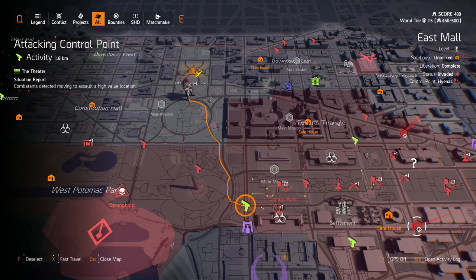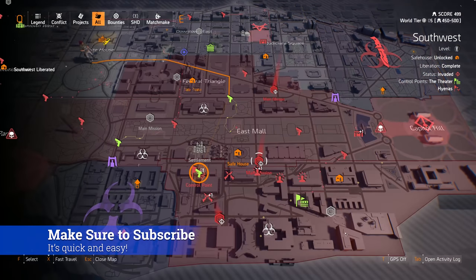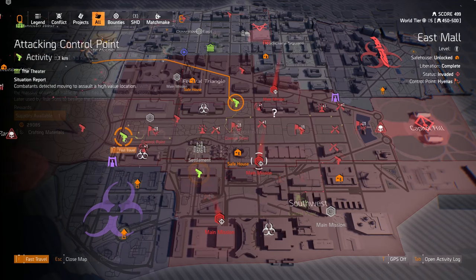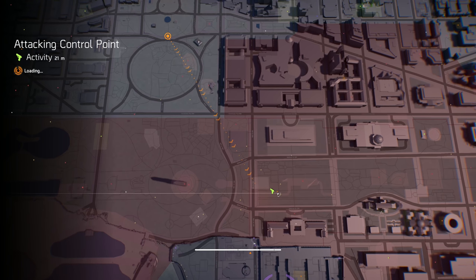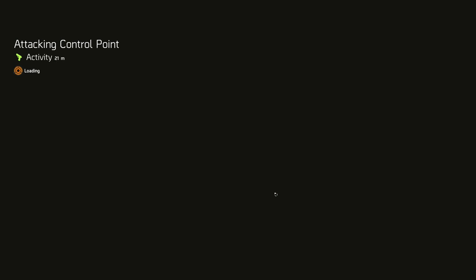Fast traveling around the map is something all seasoned agents are accustomed to, as simply running from landmark to landmark can waste valuable gaming time. However, once you reach level 30 and progress into the world tiers, certain sections of the map will become occupied as the Black Tusk faction attempts to retake Washington DC. A quality of life feature added in Title Update 3 now allows players to fast travel to friendly convoys, and if there is one traveling through the occupied zone, you can use that as a jump-off point to another task or mission within the occupied zone.